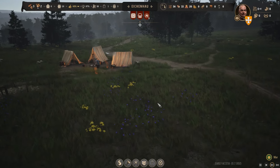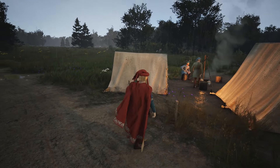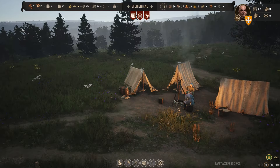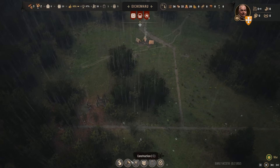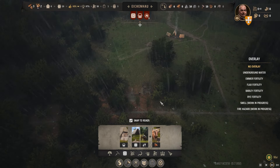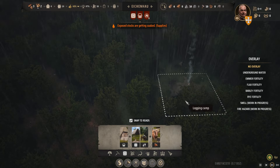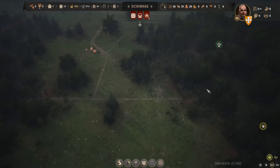I'll zoom in to show you how beautiful it looks. And if you click your lord, you can walk around and inspect the commoners. It's chucking it down - that's going to spoil the goods. So we need to get the storehouse done, and we're going to need a granary as well to keep food. Speed things up. Villages will be getting soaked. I've not got many villagers at the moment so I need to be careful.